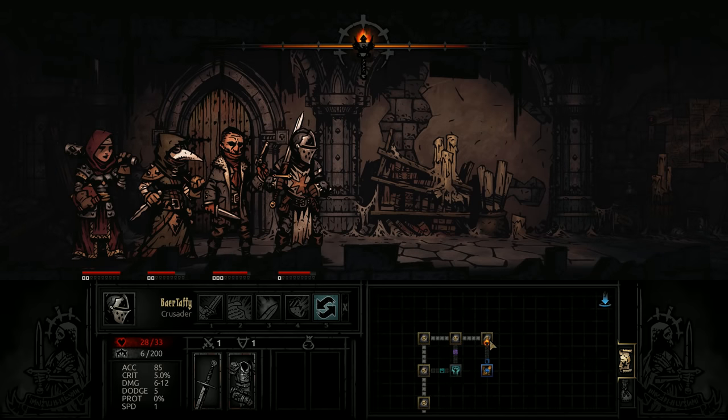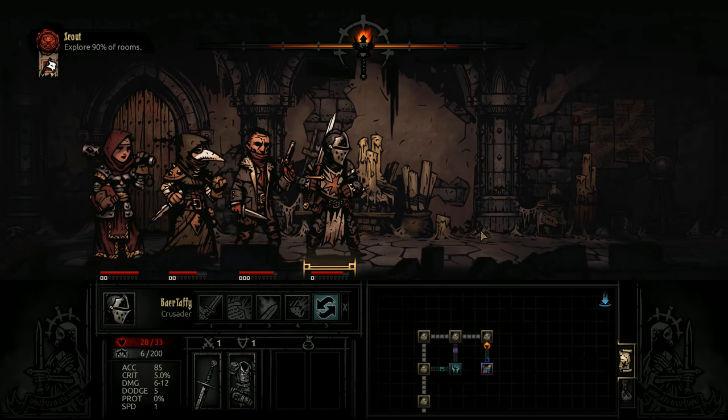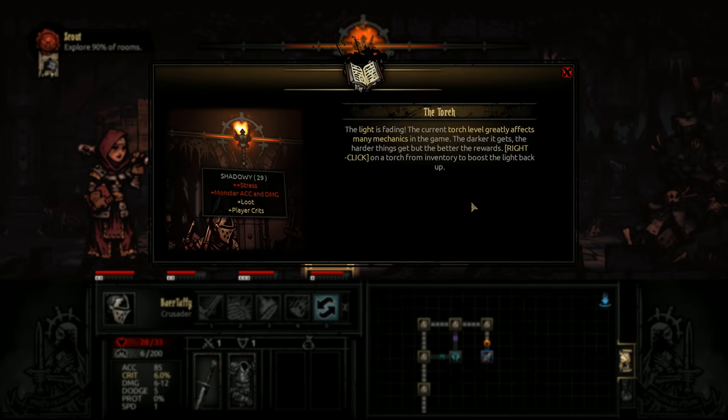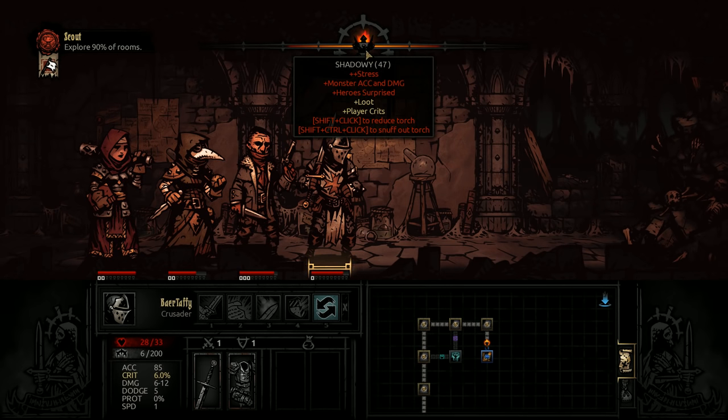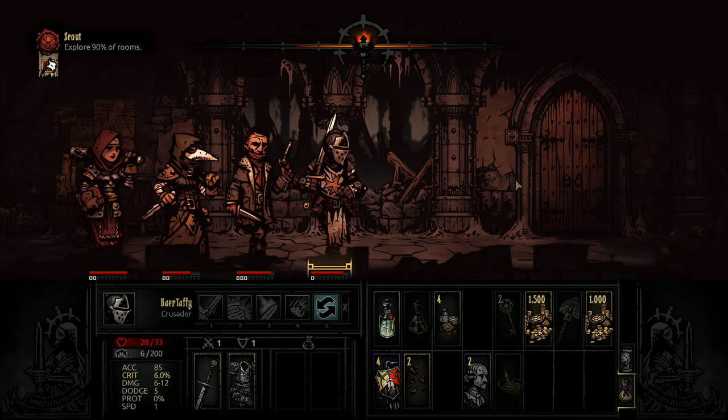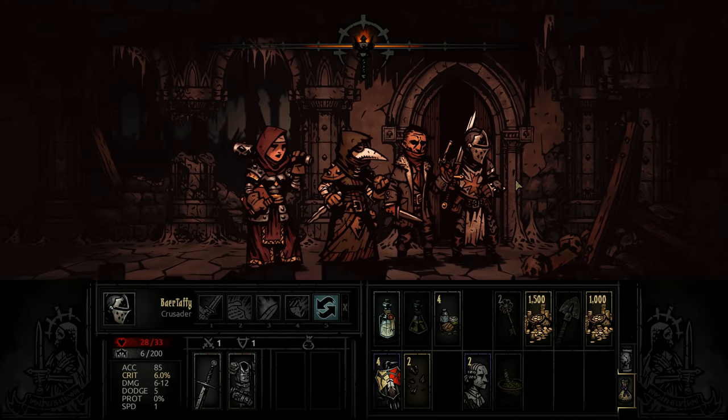This will be our last room, probably the last one we do over the course of this first video. No enemies — the light is fading. The current torch level greatly affects many mechanics in the game. The darker it gets, the harder things get, but the better the rewards. There's lots of stress, monsters are a little buffed, but we get better crit chance and better loot. We have two shovels — we're way safer than I thought!